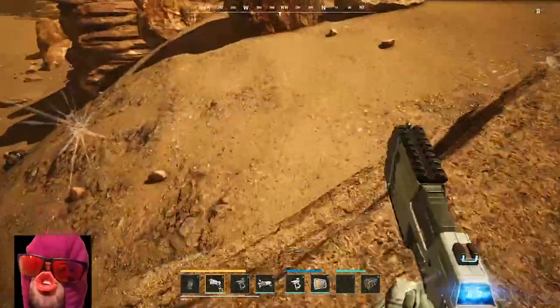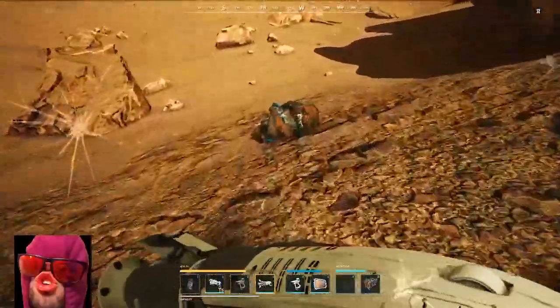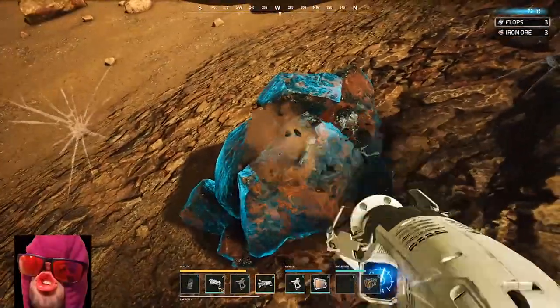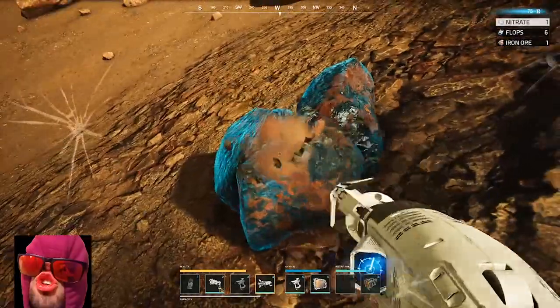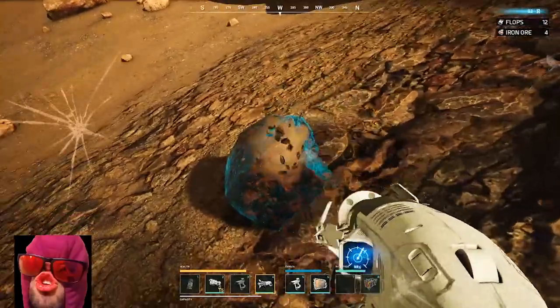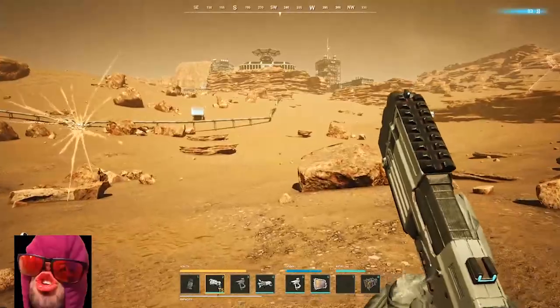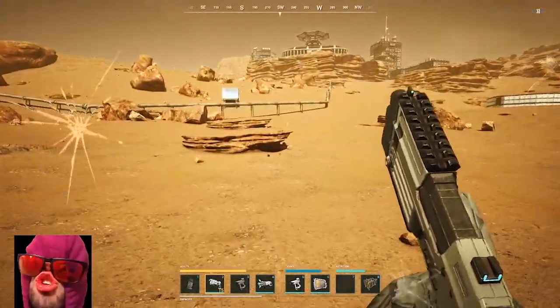I didn't get lucky with the tier two pistol by the way - you're not supposed to have this. You're supposed to start off with a tier one, I found a tier two pistol by chance so now I'm using this instead. It's not rare, it's a pretty bad drop - I would have preferred a tier two rifle instead of a pistol, but it gave us something.